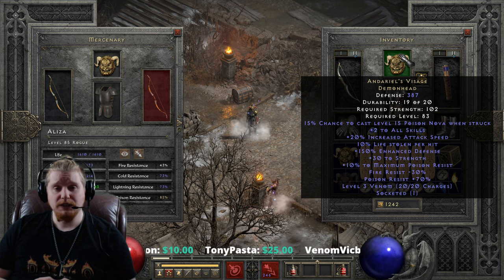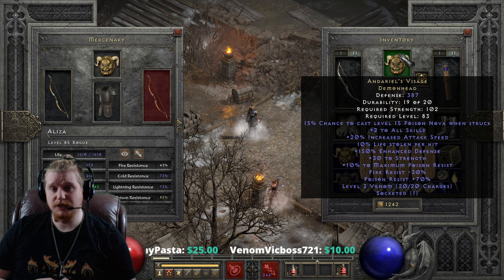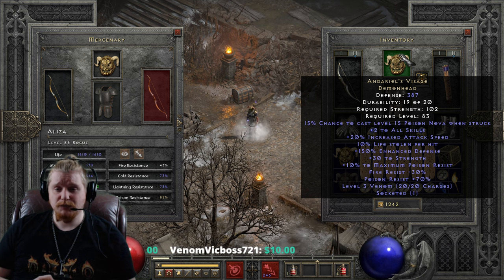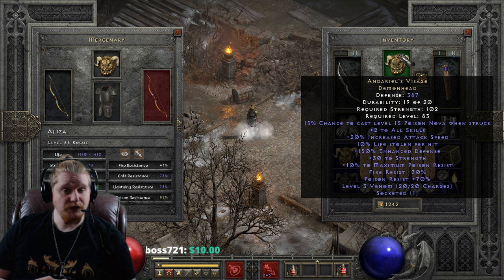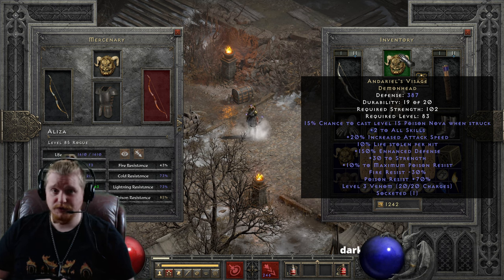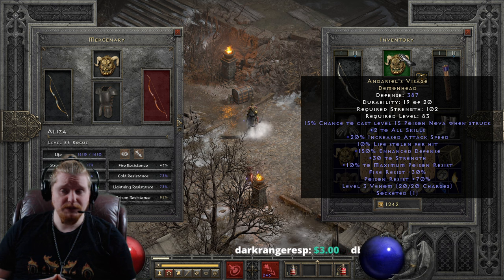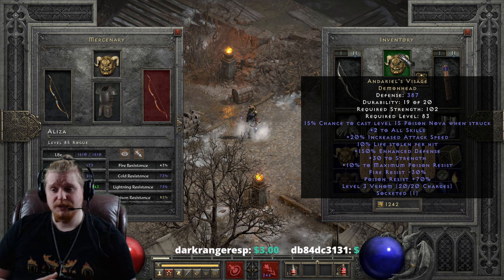Socketing a Cham rune will completely alleviate your need to build Cannot Be Frozen on your mercenary in another way. We also have a 70% bonus to poison resistance, which is in keeping with this being a very Andariel-based item — she's completely immune to poison. This would be a nice item to use when you're fighting Lilith, who also has a massive amount of poison, because it's going to give you maximum poison resistance and massive amounts of flat poison resistance.